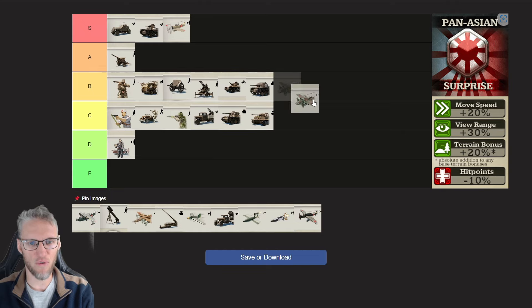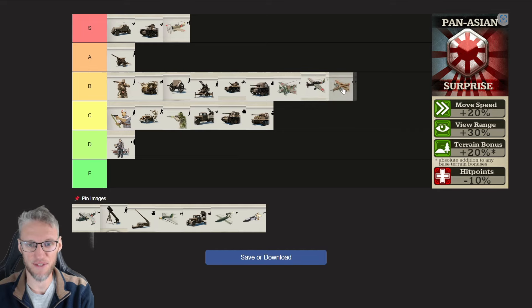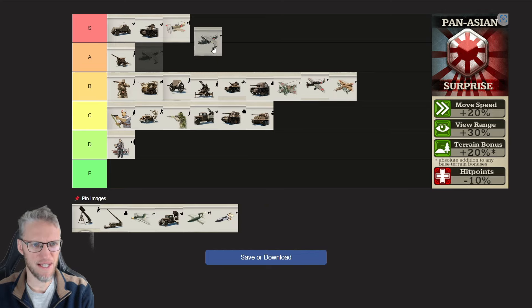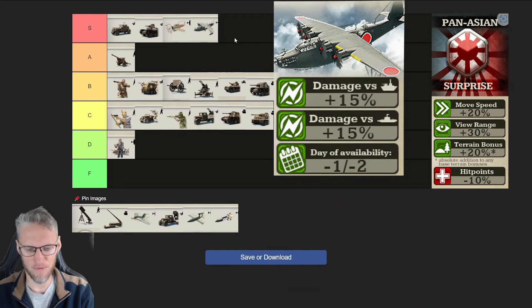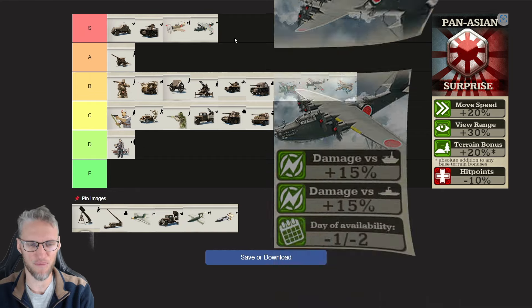Pan-Asian Tactical Bombers don't get any bonus but are a very solid unit due to their speed. The same counts for Attack Bombers and Strategical Bombers — be very aware of Pan-Asian Strategical Bombers as they are 20% faster. If you think Allies can take down your economy fast, be aware of Pan-Asian because they're 30% faster. Pan-Asian Naval Bombers are absolutely lethal: they deal 15% initial damage versus ships and 15% additional damage versus submarines, with upgrades 1-2 days sooner available.